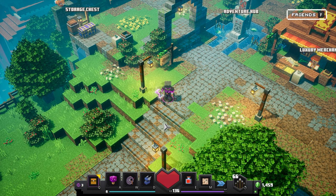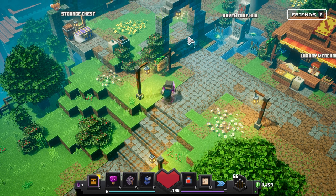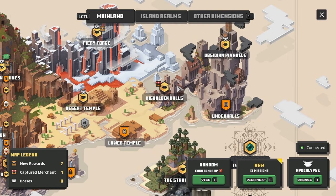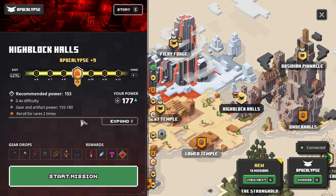He will be located at your base camp with the other merchants, but you first have to find him to unlock him. In order to find him, you need to load up the mission High Block Halls. This will also have a little merchant icon by it to help you out. You don't have to have it set to the highest difficulty, so be sure to do yourself a favor and knock it down a few notches.